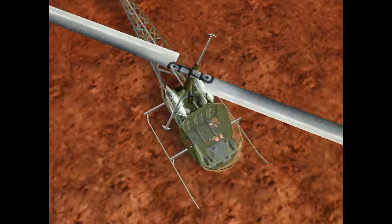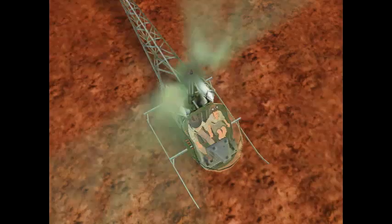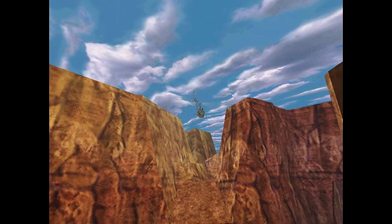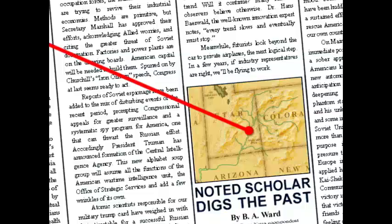Indy just agrees to go along despite saying he wouldn't beforehand — not like he was doing anything out here anyway. It's a little funny that he spent 20 minutes getting down to his dig site. It always confused me as to why he wouldn't just make a ladder down there instead of going all the way around jumping over chasms and shooting poisonous snakes.